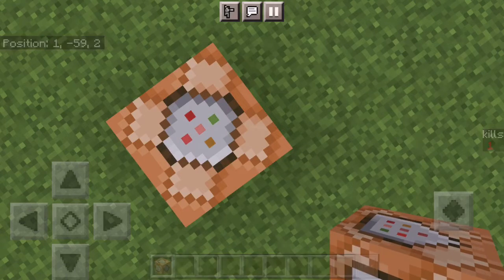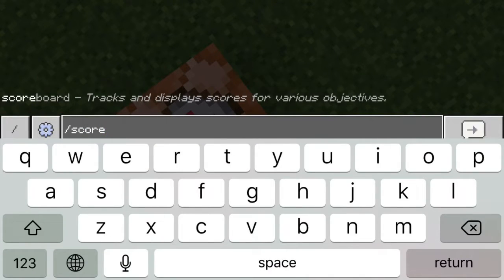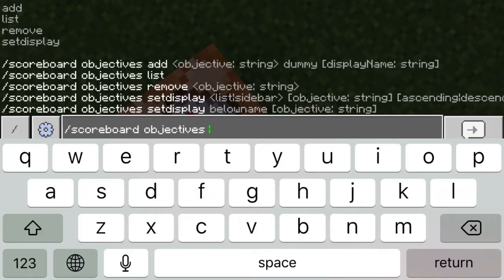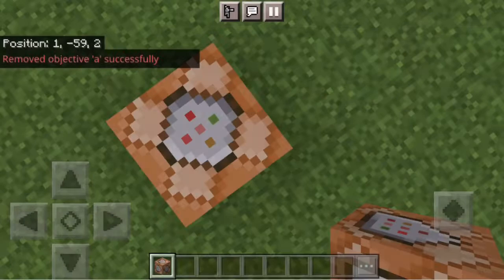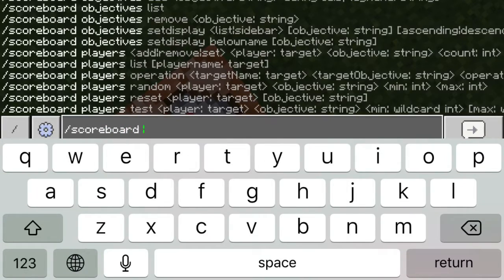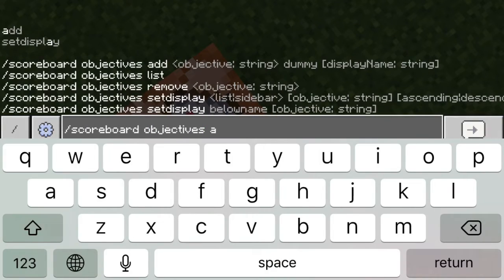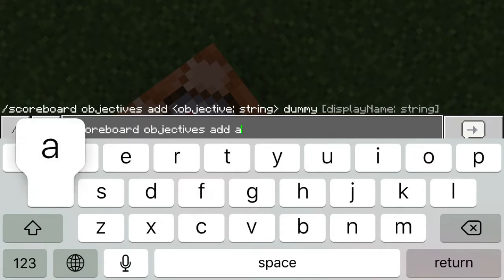Instead of kills I'm going to switch it to death. To do that, go to `/scoreboard objectives remove a` — now it's gone. Then type `/scoreboard objectives add a` again...